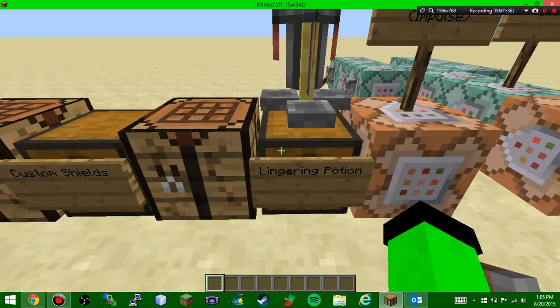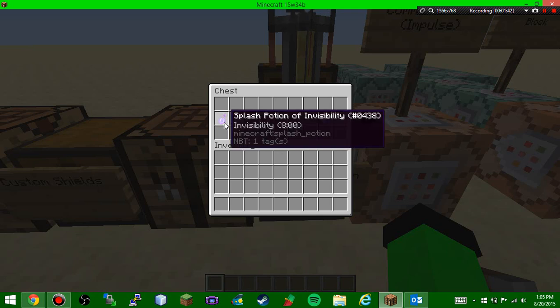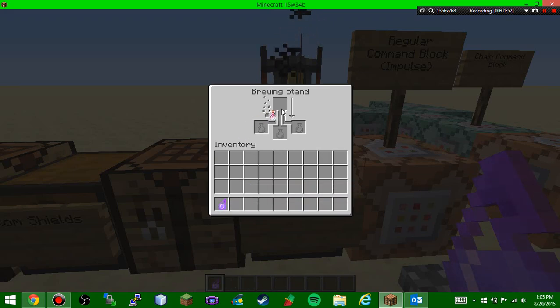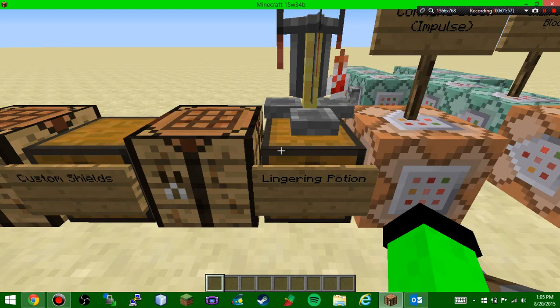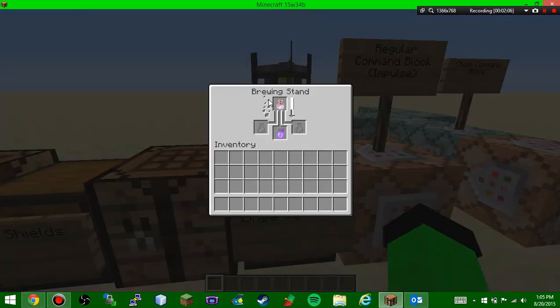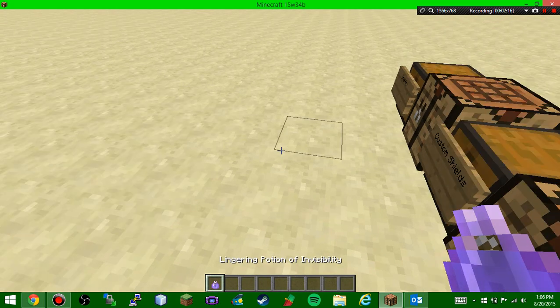Next we have the lingering potion, which I really like. You take a splash potion along with a dragon's breath and put them in the brewing stand to get a lingering potion. It works like the Ender Dragon's breath attack — it lingers on the ground for a while before disappearing. You put the dragon's breath at the top and the splash potion at the bottom, wait a few seconds, and it creates a lingering potion.